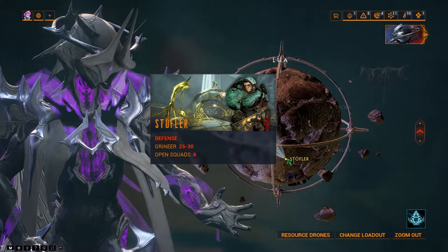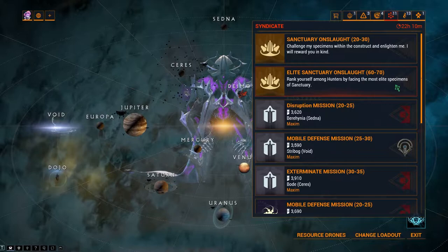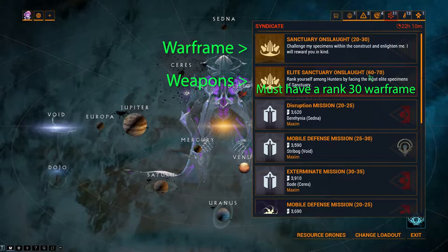When you get access to Sanctuary Onslaught after the New Strange quest, this is probably one of the most efficient and fast ways to level anything. There is usually some kill frames doing this all the time, but you can always go to recruiting if you need one. The best place to level your weapons would be Elite Sanctuary Onslaught. If you are leveling your Warframe, you will have to go to Sanctuary Onslaught. There are some other methods to leveling even faster, but they are intended for more seasoned players.